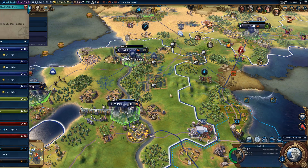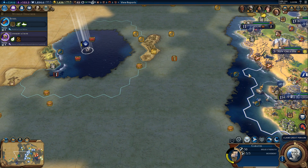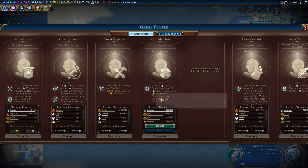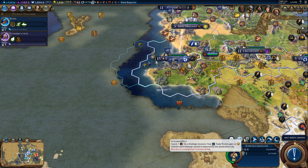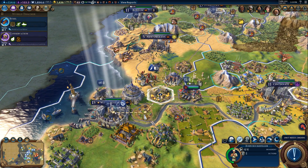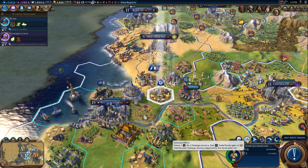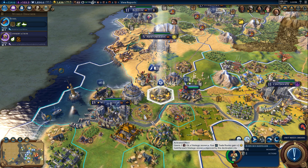Finally, we got some crab people. Your sole purpose is to explore, so that's what you're gonna do. Gonna get another great merchant — must be completed on a commercial hub. Grants one oil strategic resource; your trade routes get plus two. Go for the Easter Egg — strategic resource improved by the destination city. Okay, sounds good.